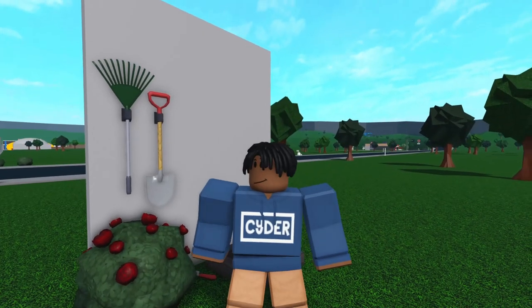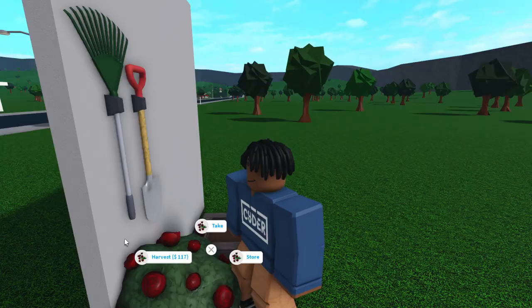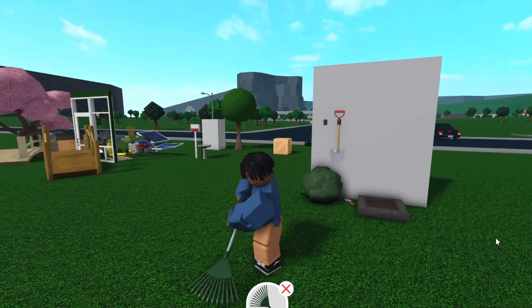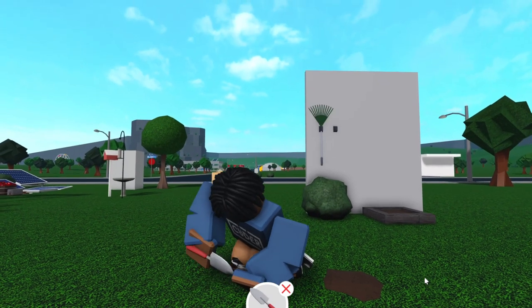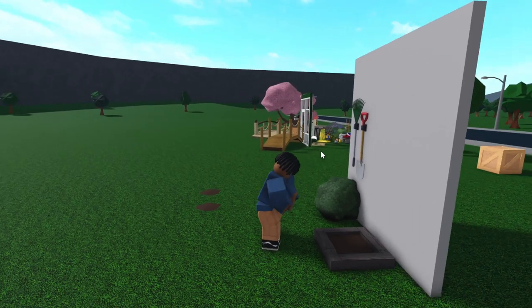There are a few different animations from Utterer of Flan, the new Bloxburg developer, that I thought I would showcase. When you take a flower or plant, there's a new animation for that, so you just grab it just like this. There's also a new rake animation, a new shoveling animation, a new travel animation, and last but not least, there's a new planting animation.